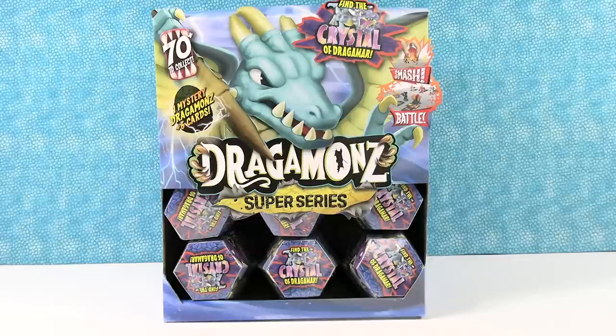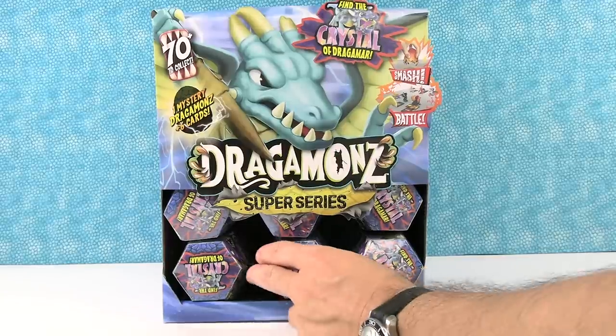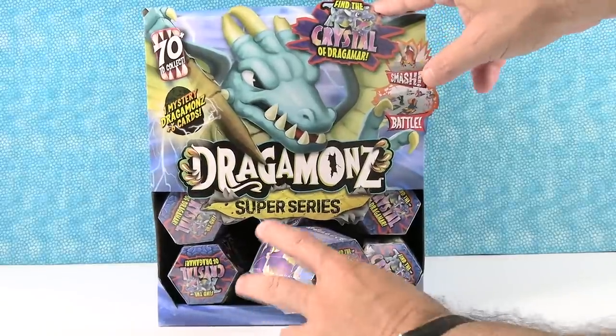It says find the Crystal of Dragomar. I hope we do find the Crystal of Dragomar. That would be cool. So we're going to open half of this case with you here today. Paul's going to start us off, and we're just going to see what's inside.